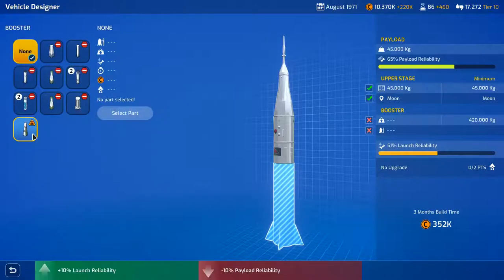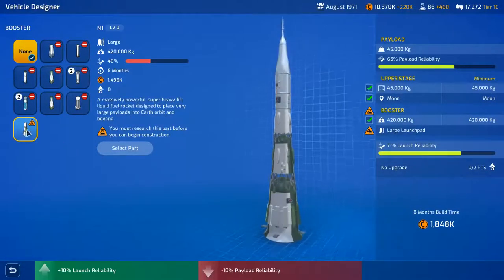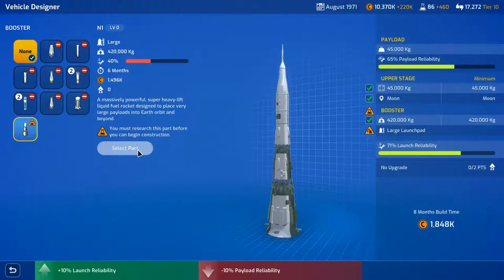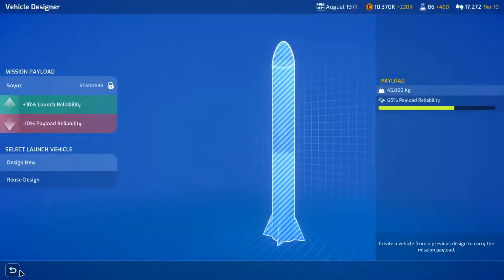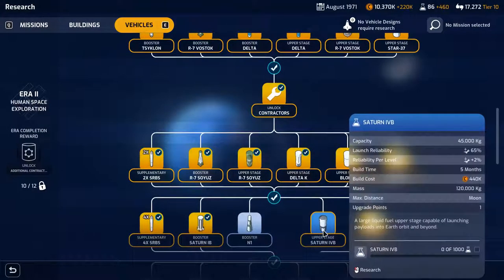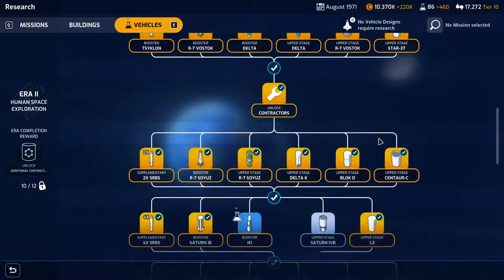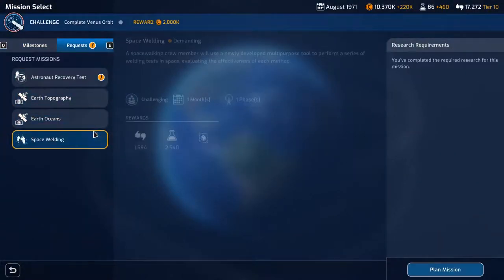Are you kidding me — I have to research that part because the Saturn. Are you kidding me, oh god. Booster — that's pretty cool. What's cheaper to build? Confirm, get out of there, go back to research. 1750 so it's cheaper to go for that — the N1 and the L3.